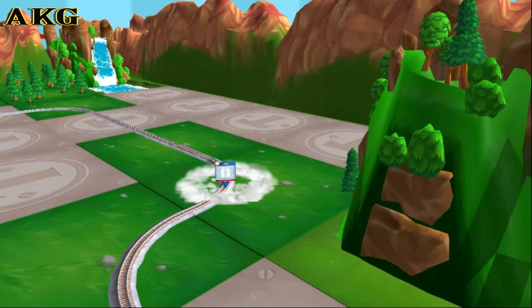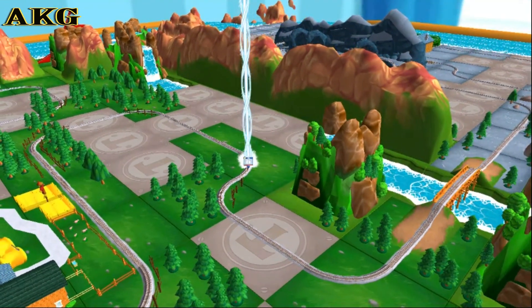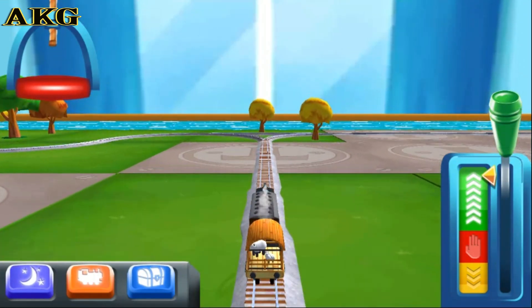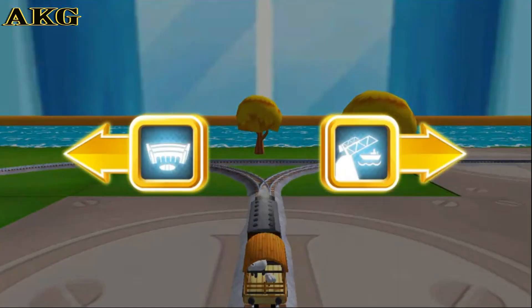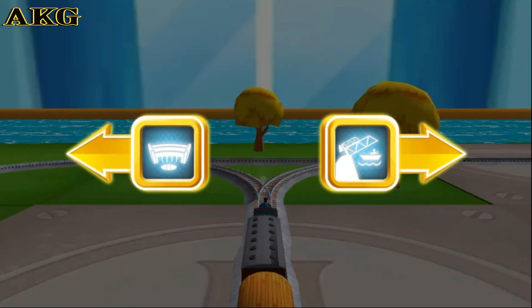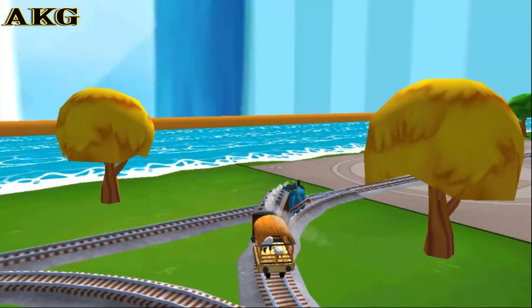Can you find your way to the surprise pack? Look for the giant beam of light. Where should we go next? Left leads to Tidmouth Sheds, right leads to the Rolling Bridge. The Rolling Bridge is right over there.